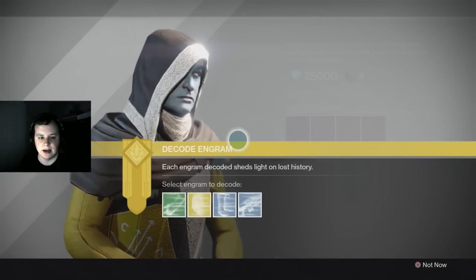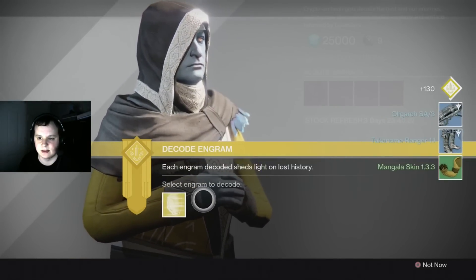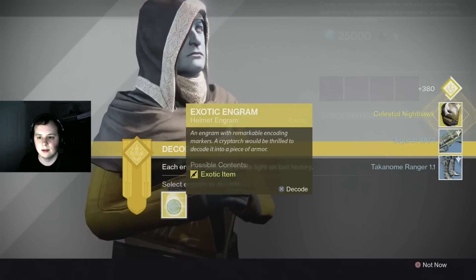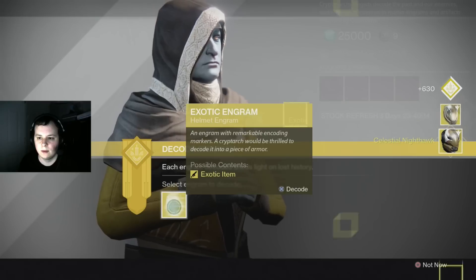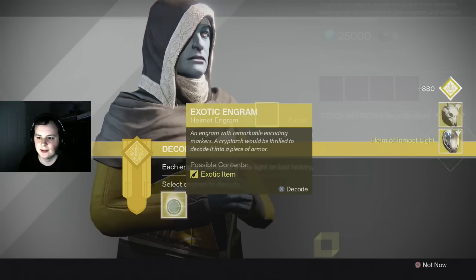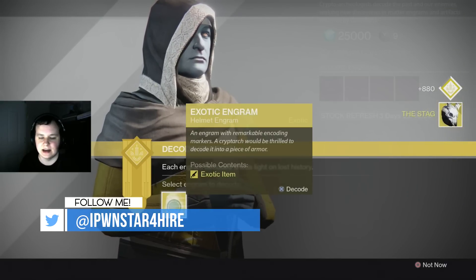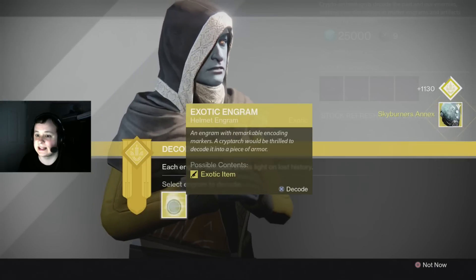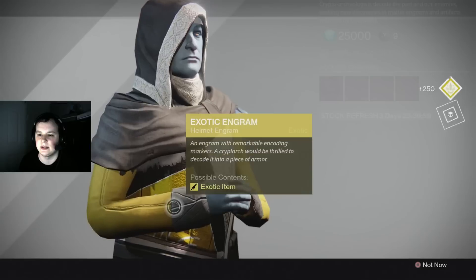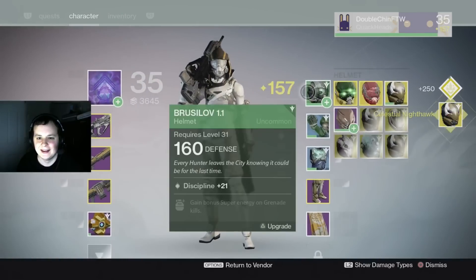Let's go test our luck with my first exotic opening here. We're gonna get rid of these other crappy ones right now because nobody needs those. Here's number one: the Celestial Nighthawk v2, the Helm of Inmost Light v2, The Stag — very fancy, I'm gonna take a look at that in a minute — the Skyburner's Annex, which is not the one I'm looking for. And last but not least, please give me the Graviton... Celestial Nighthawk again. The pain is real.